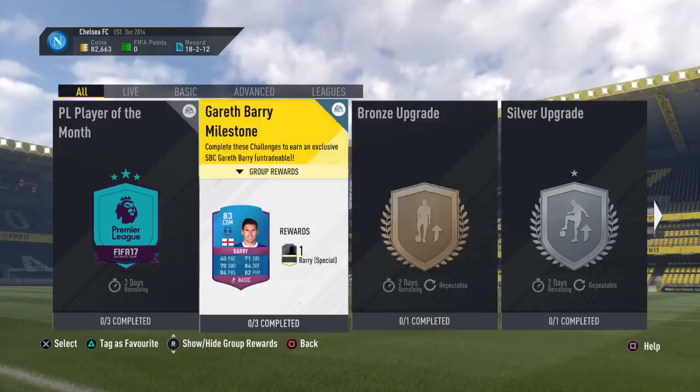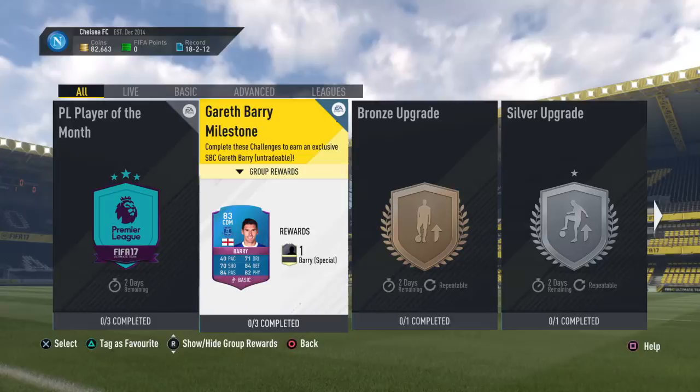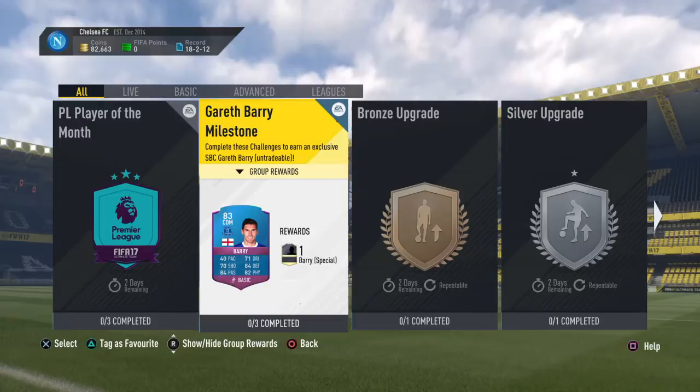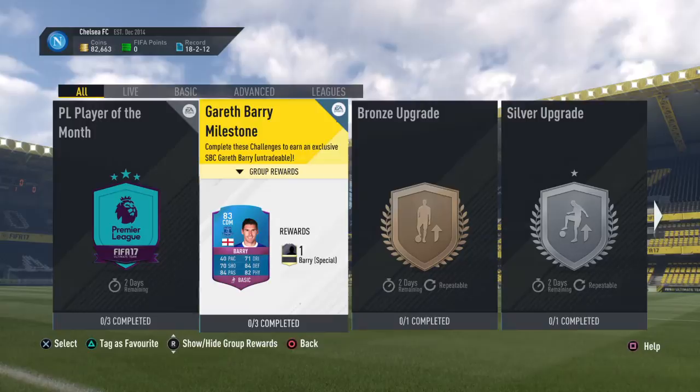Hey guys, Siprim from Hairlines here and today I'm going to be doing this Gareth Barry Milestone Squad Builder Challenge. Now this one's a really hard one because you need to spend a lot of money and some of the players you need to snipe if you want to get them cheap, or else you're going to have to pay a lot like me. As you can see, if you watched my video yesterday, I had about 140k, 138k. Now I've got 82k so it cost me about 50k to 60k. It's a lot.